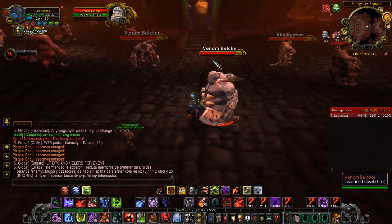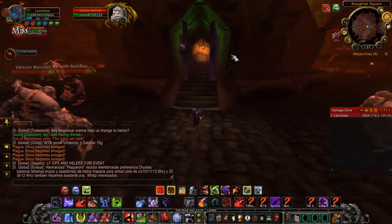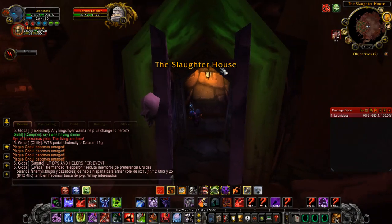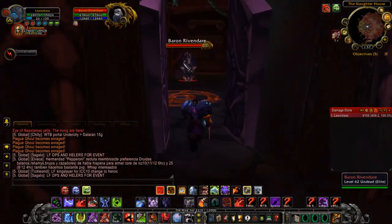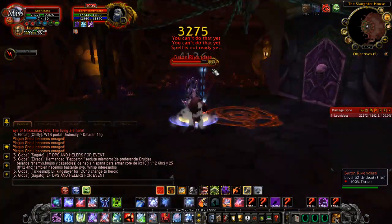You open up the gates by clearing out the three necropolis locations, then you have to open the gates to get to the Baron. Then you engage Baron Rivendare right there and nuke him down.